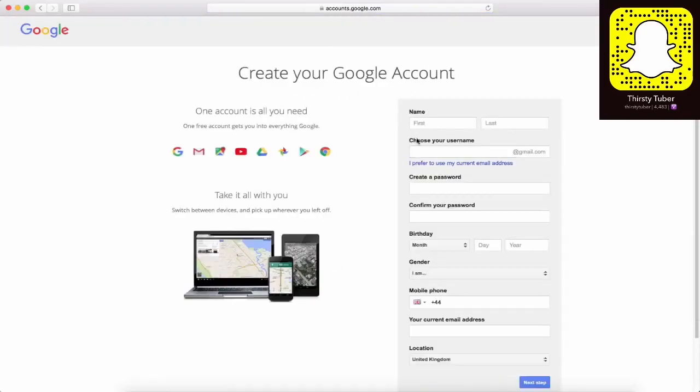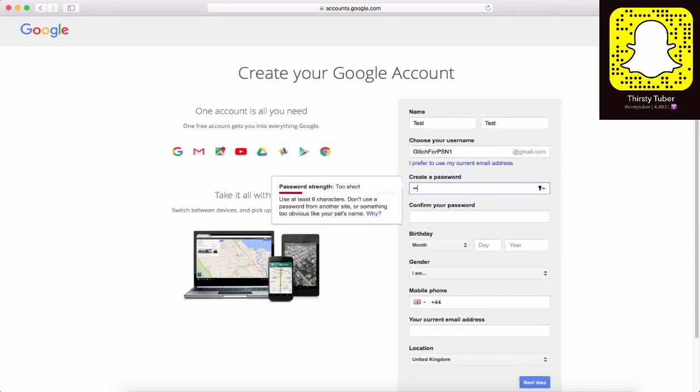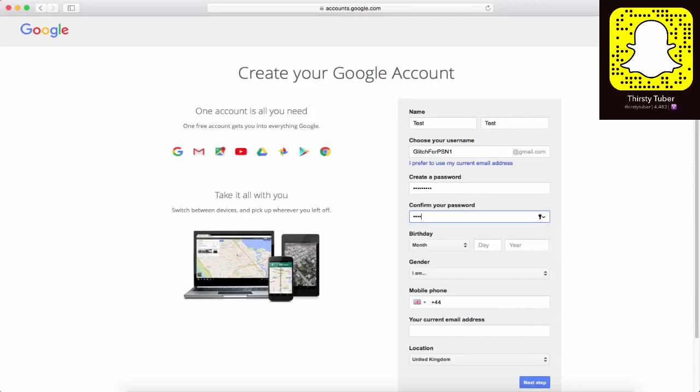Right then guys, so all you have to do to start this glitch is make a Google account. It doesn't have to be Google, it could be any account as long as it's a new email address. You need access to this email throughout the whole process — this is the email you use for making a new PSN account later on. So once you've made this, make a password, enter date of birth, all that good stuff. It doesn't matter what you put in, you can put 'test' for everything. I put 'GlitchPSN1' and then I put my actual date of birth in.